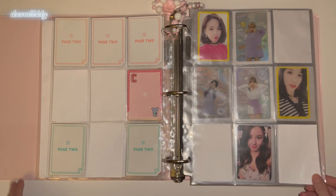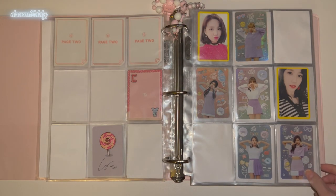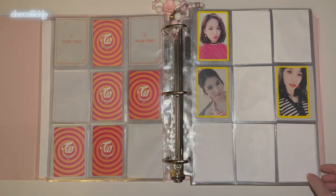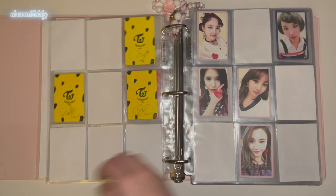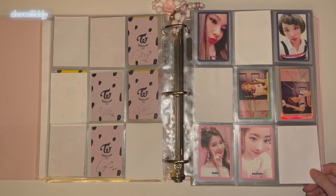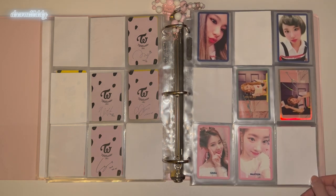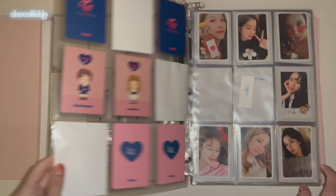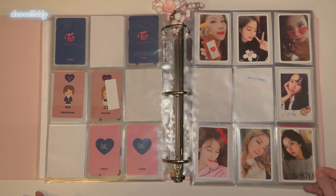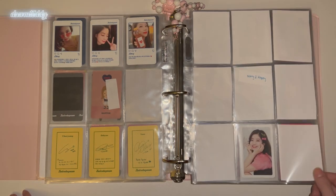Here's the first era I'm collecting OT9 for, which is Twice Coaster Lane 1. I don't have fillers in my binders because I'm too lazy to make them, so there are a lot of blank spaces — I'm really sorry, I know it looks ugly. Here we have Lane 2 — a little more progress. Then we have Signal — this blue border set is one of my favorite Twice sets and I might actually change my OT9 set to the blue border one purely because it's my favorite. I'm collecting the Signal Pose set as my OT9, but these cards are so hard to find and so expensive. Then we have Twice to Gram — just need two cards, this era is almost done!